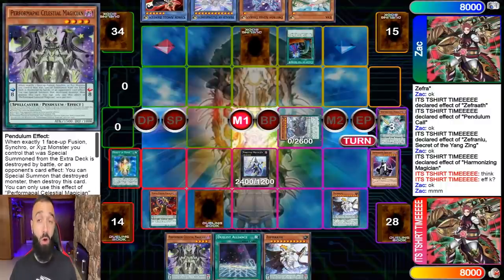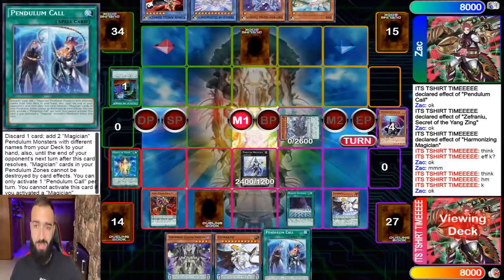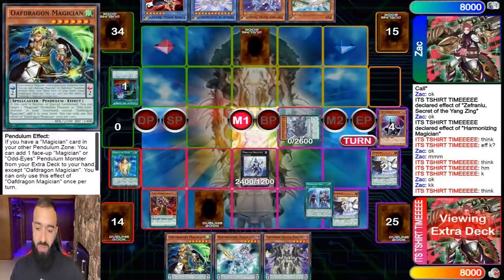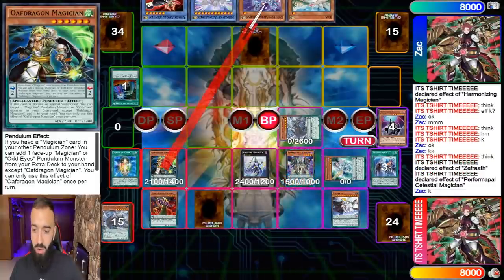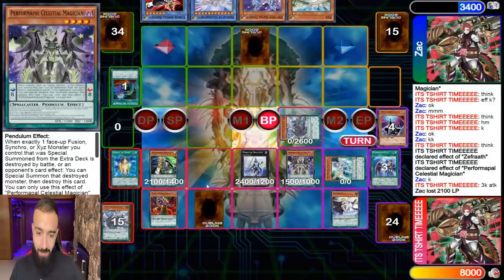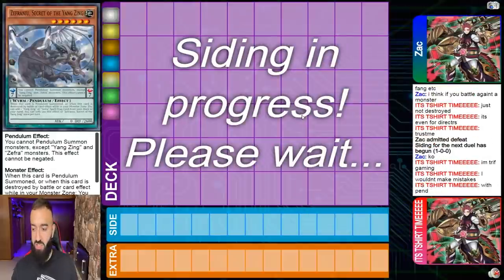I'm thinking, yo, this guy's playing a deck that dies to Dimension Shifter — must be Virtual World or something. So what do I do? I go Duelist Alliance, then Pendulum Call, discard Zephyros. I get Harmonizing and Oaf Dragon. Then I go Zephyros effect descent, pendulum summon, and go for game. I attack, kill everything. Celestial is at 3000 attack, and with Poison this is just game through Nibiru. I have Nine Pillars just in case. GG.